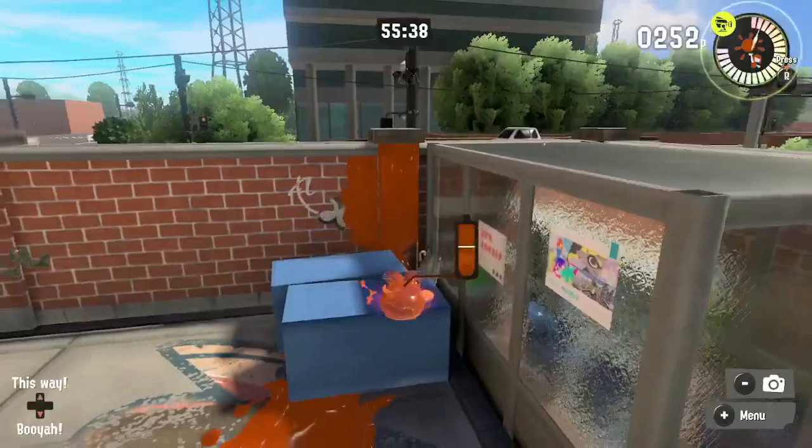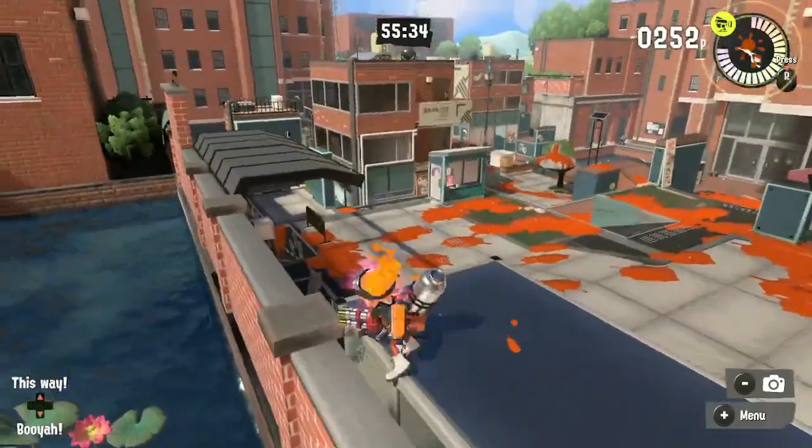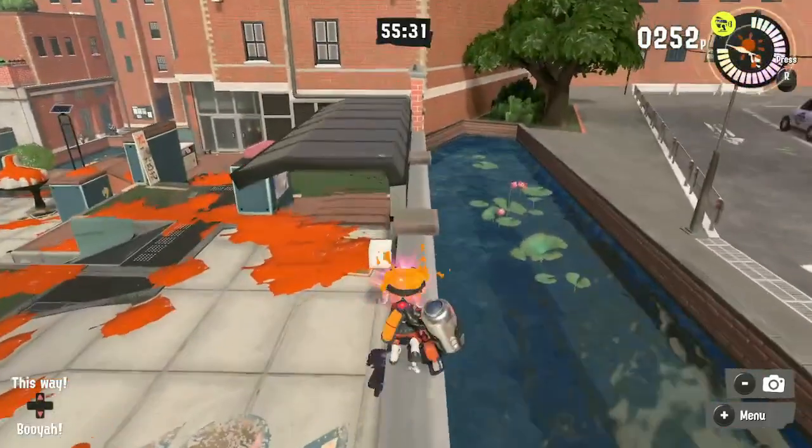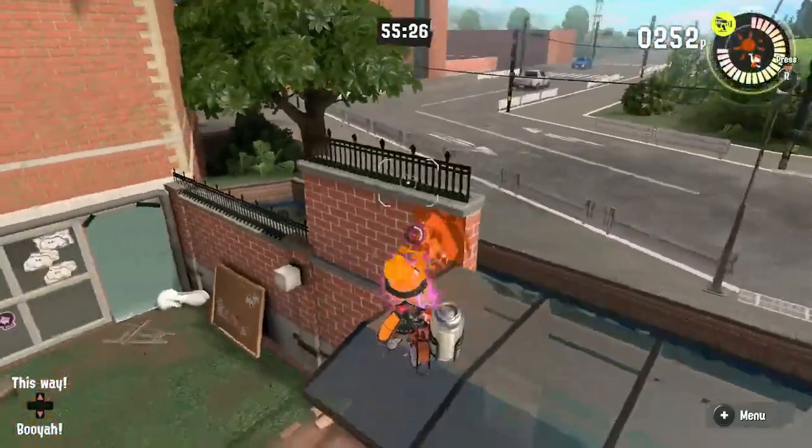What makes this trick special is that you can't just climb up here, so the only way to get up here is to squid roll wall jump. This is the only way you can do this, and you can do it with any weapon. It's just one way to be really, really annoying on Inkblot.